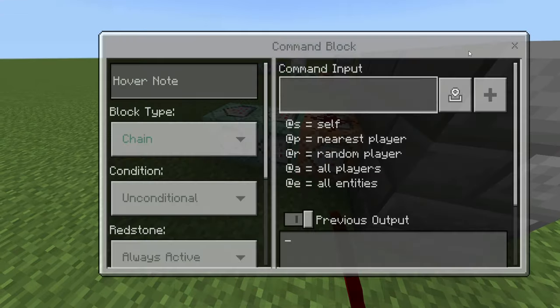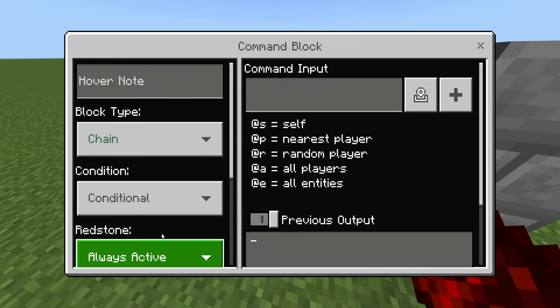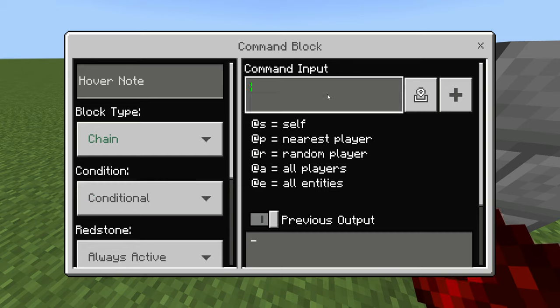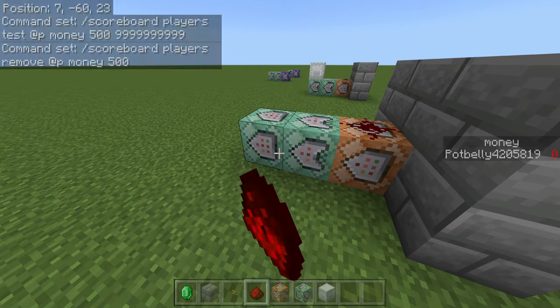The second command block is pretty simple — we're going to do chain, conditional, always active, and in it we're going to do: slash scoreboard players remove @p money, and whatever the price was, so 500.